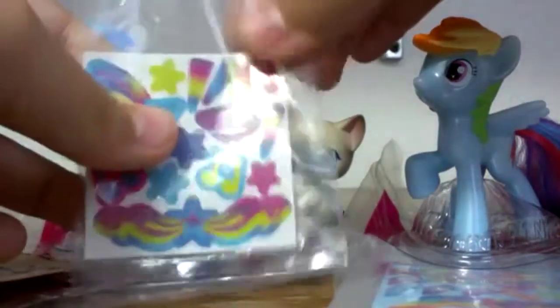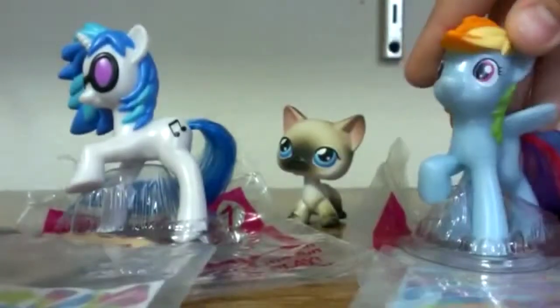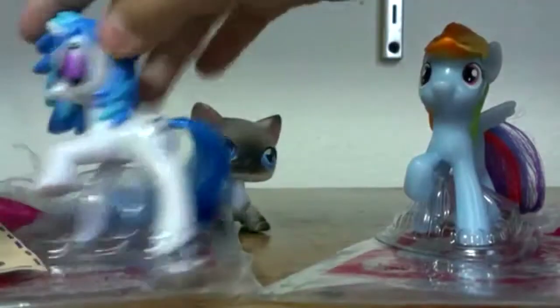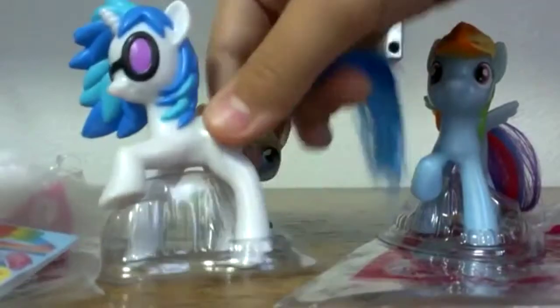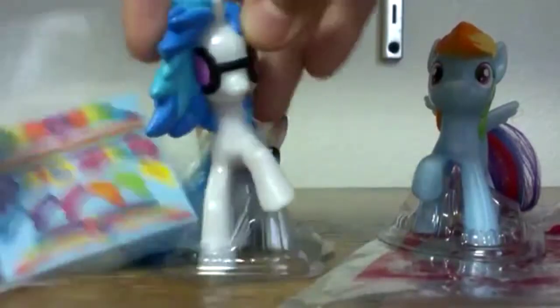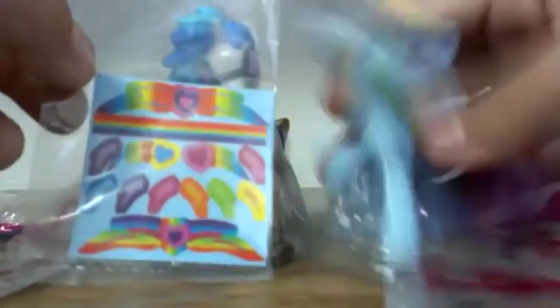Here are DJ Pon3's little rainbow-fied stickers, and she has the hugest bag of them all. Rainbow Dash is number eight. DJ Pon3 does have this little slushy thing with her mane, and it's pretty cool — it is two colors. It looks like she got blow-dried and gelled there. She's not been rainbow-fied because she does not need to be rainbow-fied because she already is. And this is Rainbow Dash's rainbow stickers.